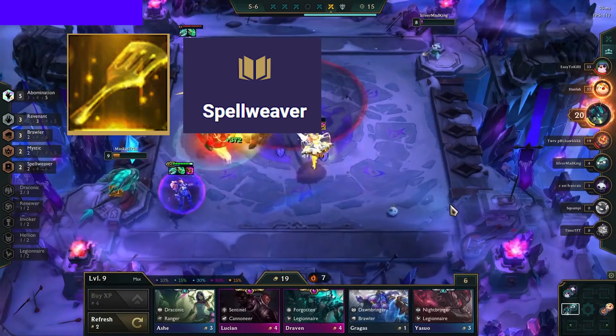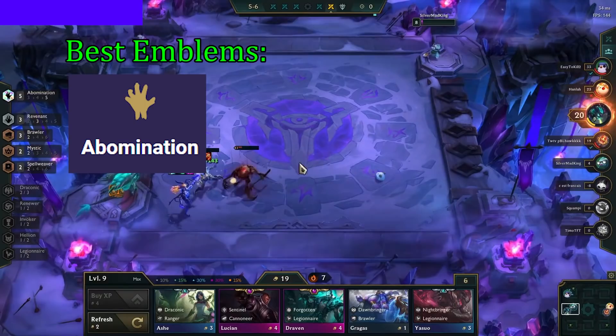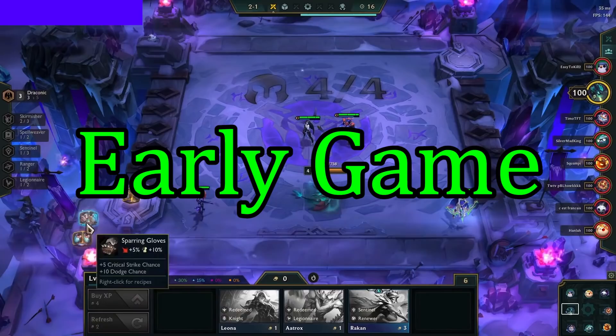If you get a Spatula, you want to make a Spellweaver item if you're playing Zyra so you can get 4 Spellweavers at level 8 with Vel'Koz. If you're playing Heimerdinger, you take a Renewer item so you can get 4 Renewers at level 8 with Rakan, Heimer, and Ivern. The best Emblems to pick up are Abomination, which makes your Monstrosity even tankier and able to do damage at 4-star. Brawler Emblem is not bad, as you can fit in 4 Brawlers with Nunu, Volibear, and Set. Draconic Emblem is only something you grab if you are really healthy and in position to put in 5 Draconic — never take it if you are behind.